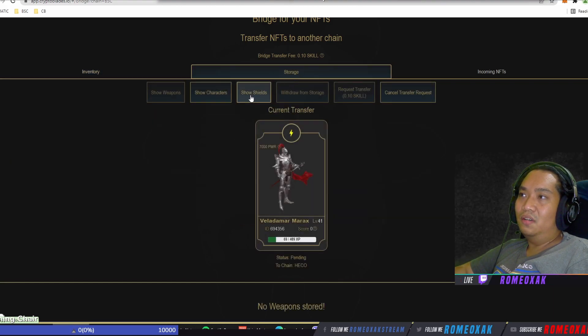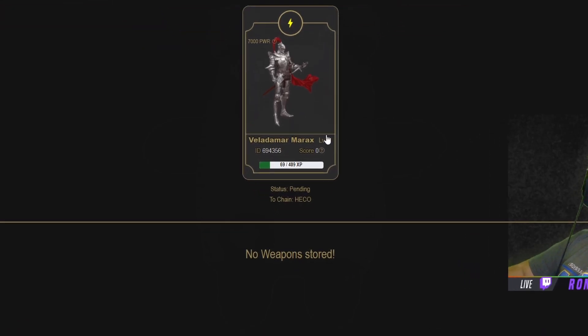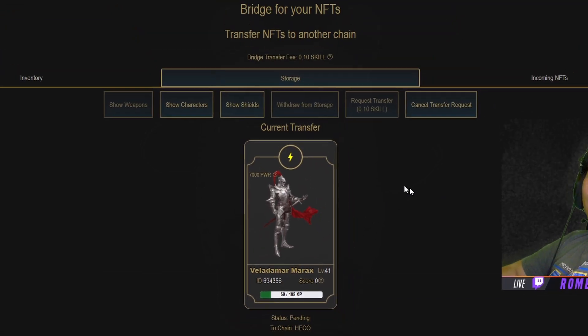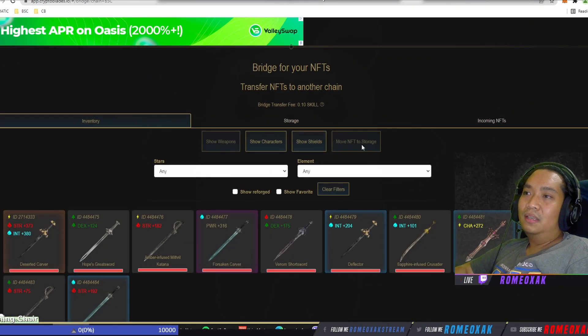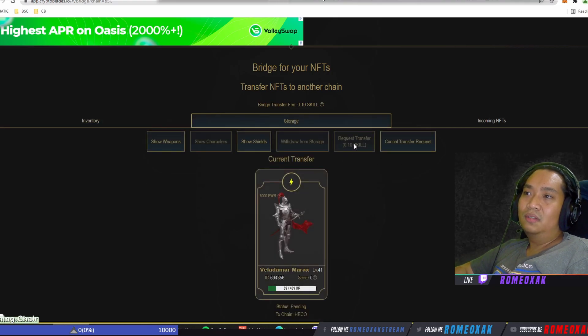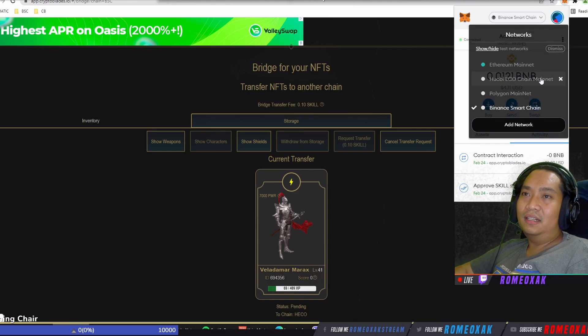Let's go back and check the character. It was replaced — current transfer pending, Heko chain. So step one: move NFT to storage. Step two: request transfer. Then we should go to Heko chain.